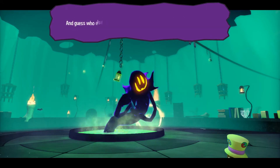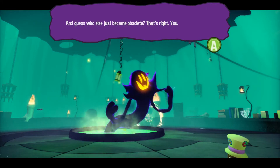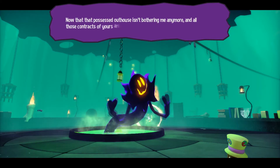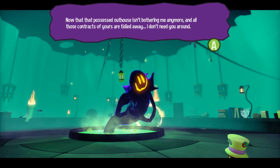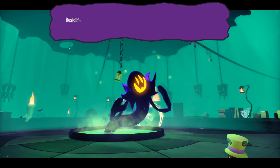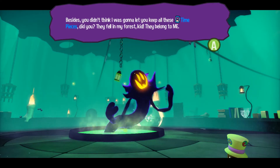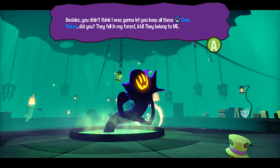You guess who else just came obsolete? That's right. You. Now that possessed outhouse is a bond right here. And all those contracts of yours are timing away. I don't need you around.